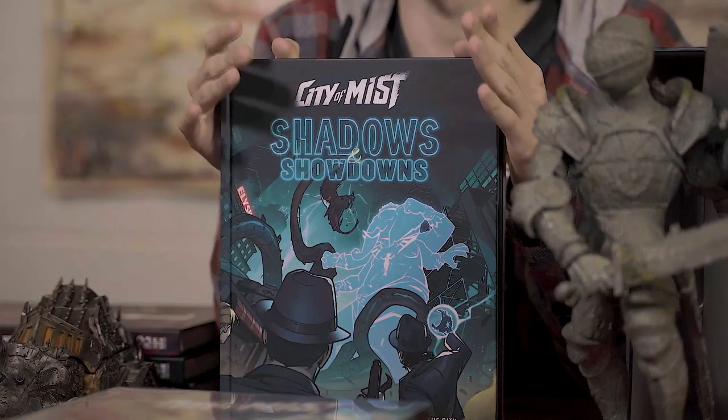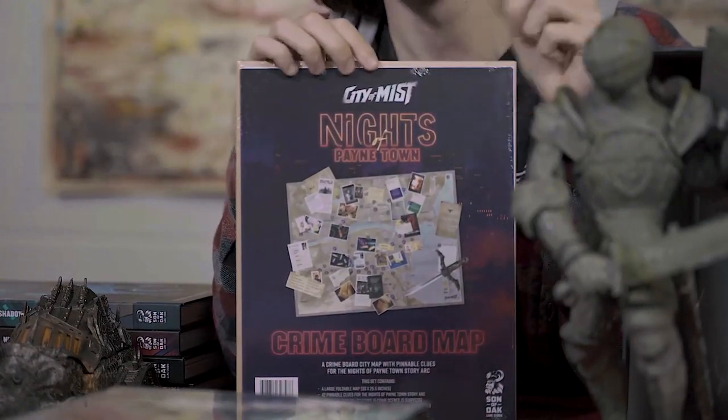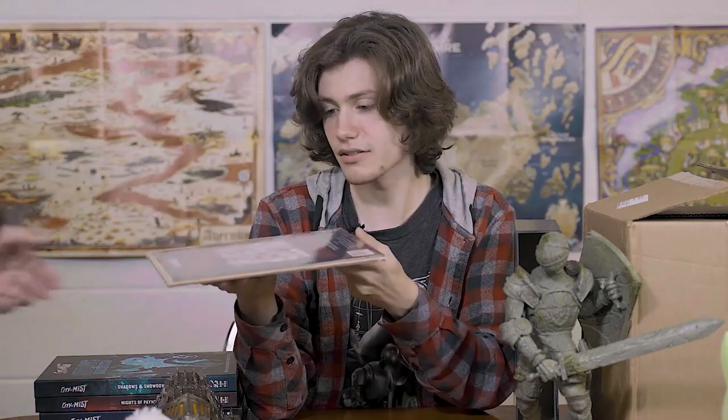It's less of an adventure and more of a splat book — something that gives more options for players and DMs to do when they're exploring the City of Mist. Both books are illustrated by Marcin Saban, so you've got that same comic book feel that the rest of the books have. And to assist with the Knights of Pain Town adventure, this comes in the Into the Mist expansion: it is a board map of Pain Town. I can't open this myself — Assistant, please!